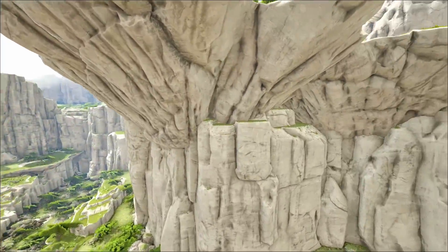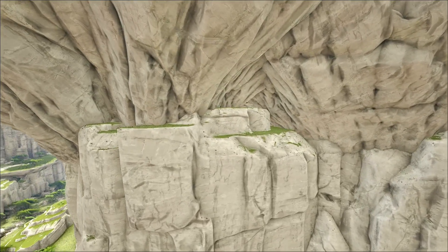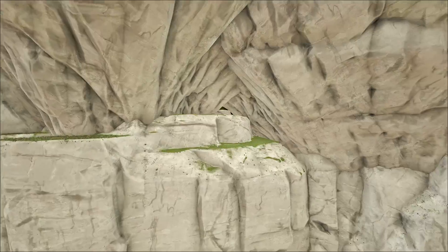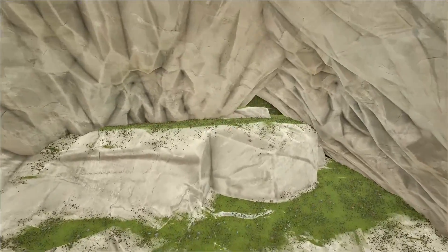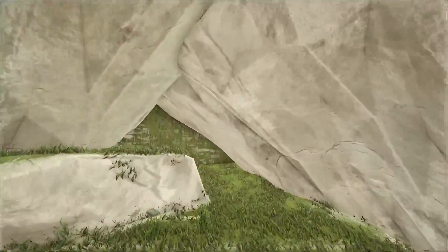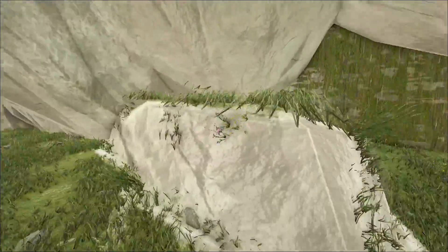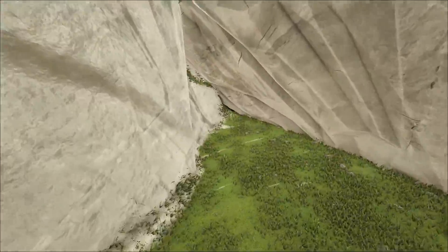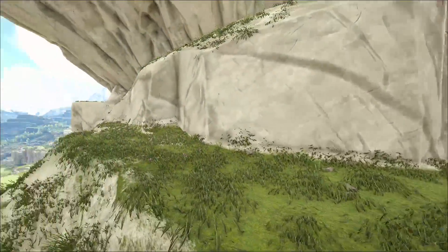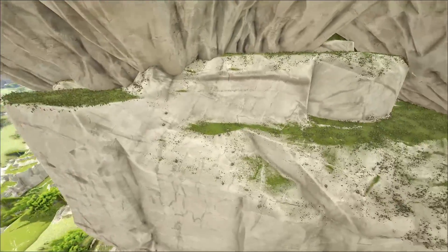Coming in at number two, this location can be found at 89.8 latitude and 73.0 longitude. As you can see, this is a pretty popular location — a lot of people know about it. If you can build it right, it's almost impossible to raid unless you have a quetzal; that's about the only way to do it. It is still considered a rat hole because of the area in the back and that area down there. It's a very hard area to work with, but if you can build it right, it'll turn out very, very well.